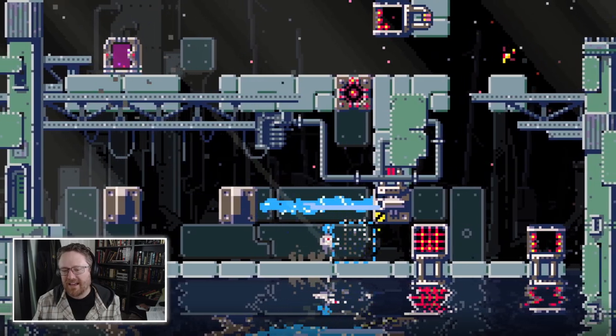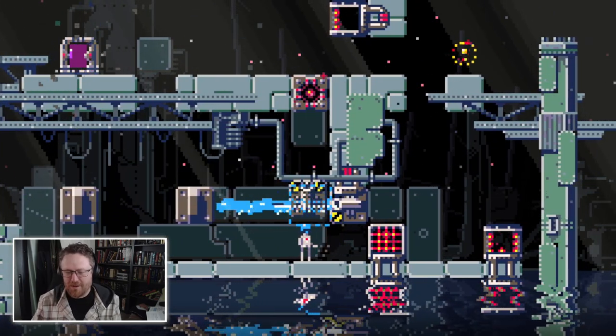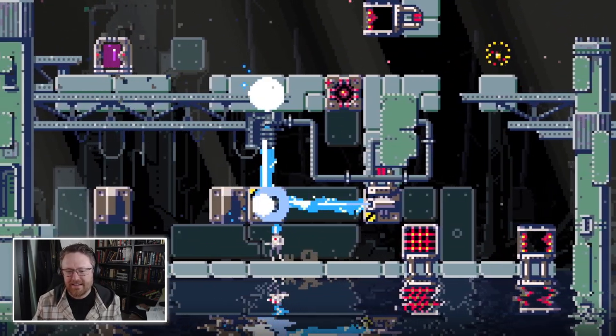It looks like if I can get this water jet into that position — if I can basically laser that target with my water jet — it's going to unlock this force field. But getting the water jet into that position is going to be rough.